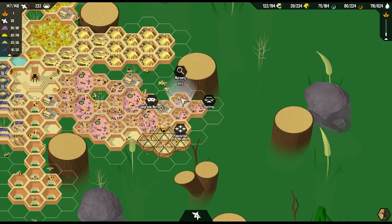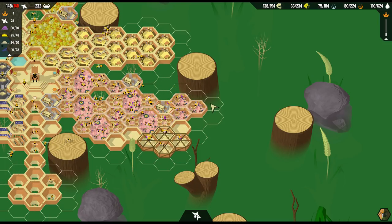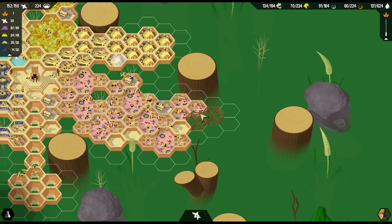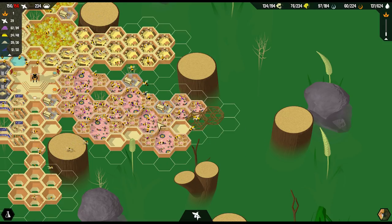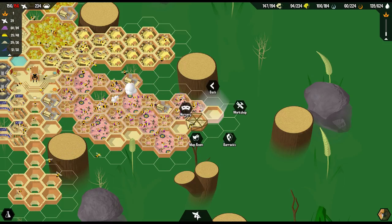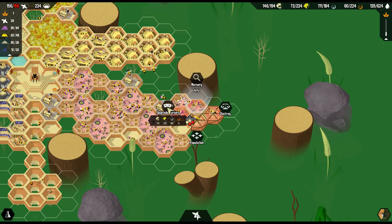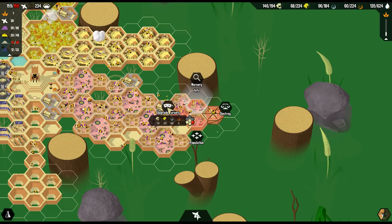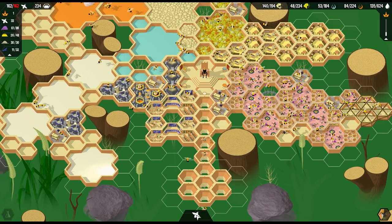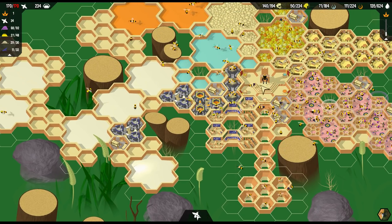I didn't even realize that's a barracks right there. We'll do another nursery here. Upgrade the nursery - build them already so I can upgrade it. There we go. Perfect. We've gotta just let the jelly flow. Sit back, and the new queen will be here. How did we ever get that research figured out? Hey, let's make something.